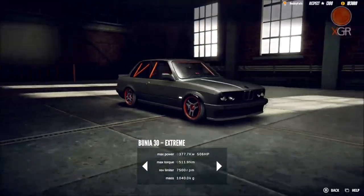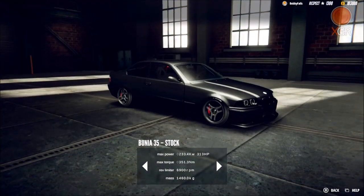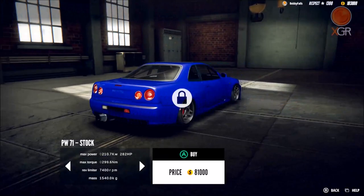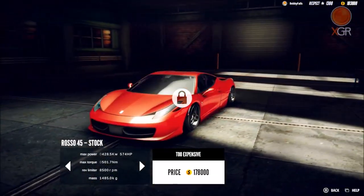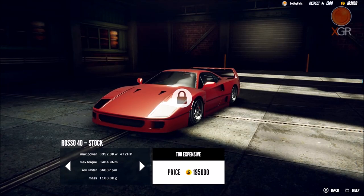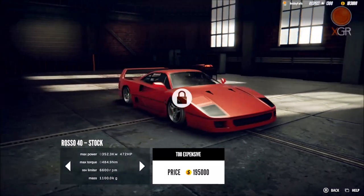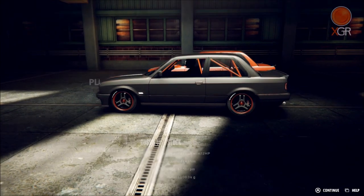Let's have a look at the car list. You've got the E30 known as the Bunia 30, and the Bunia 35 which is the BMW E36 - I'm looking forward to playing around with that one. There's the JDM1 on stock, JDM2 which looks like a Silvia, and the Huni PW71 which everyone will know as an R34. You've also got one of the newer BMWs, a GTR, a Rosso 45, and the Rosso 40 which is the last car. I'm saving up to buy that at 195,000 - I've currently got 103,000.